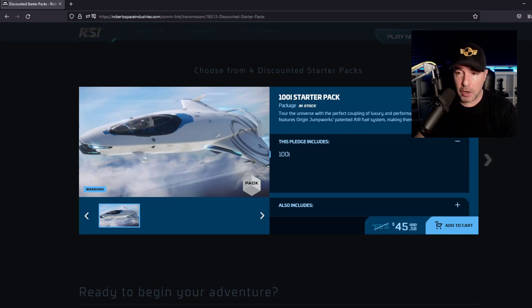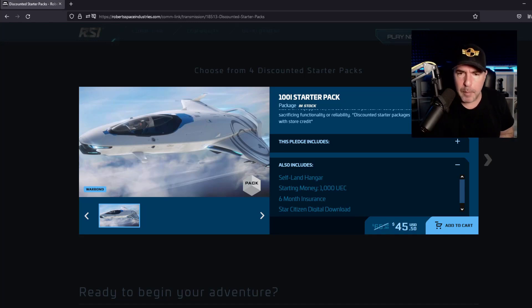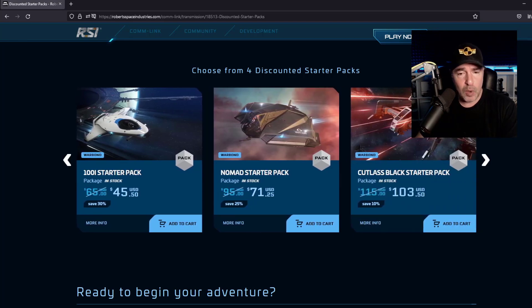Warbond means you have to pay cash for it — you can't use your store credits. Scrolling down: it includes hangar, six-month insurance, and Star Citizen download. So Squadron 42 is the single-player game that will be attached to Star Citizen the MMO, but you do not get Squadron 42 with this package. That's why it's priced the way it is. At $45, I think the 100i is probably the best deal out of all of these — I would definitely grab the 100i as the startup package.